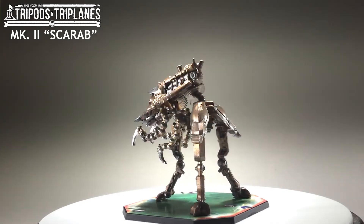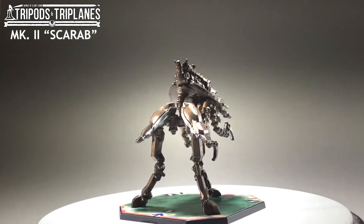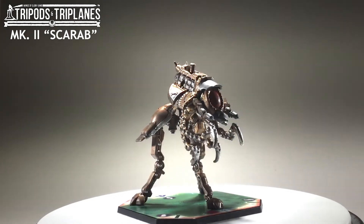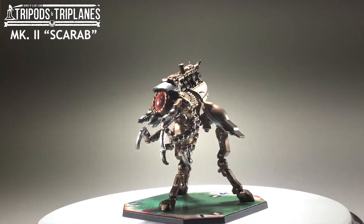The Scarab is so sturdy that the two rear hip joints are covered by huge armor plates. As for weaponry, the Scarab has heat rays, multiple black smoke launchers, thicker armor, and energy shields, making it a formidable opponent for the nations of the earth.